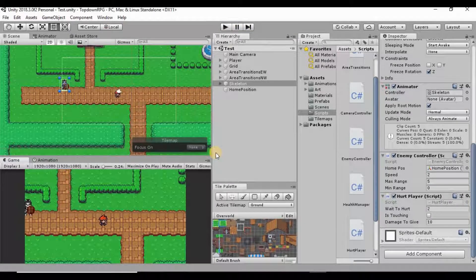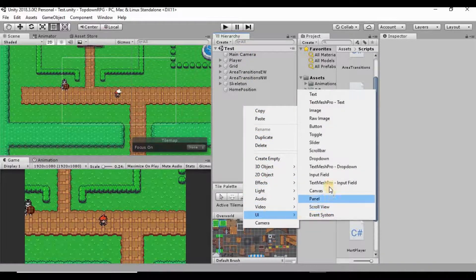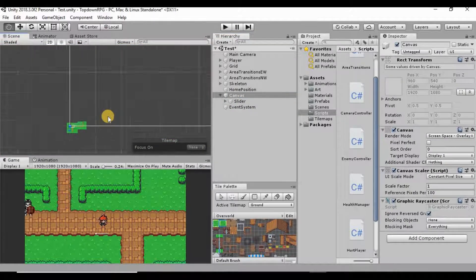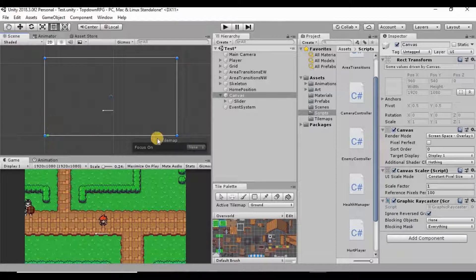Now that those bugs are fixed, let's make a health bar. I'll right-click in the hierarchy with nothing selected, go down to UI, and create a Slider. This will create a canvas for us. If we zoom out really far, this big box represents our canvas — basically our screen. You'll notice we have a little slider in our scene, and if we move it, it will reflect on the screen.